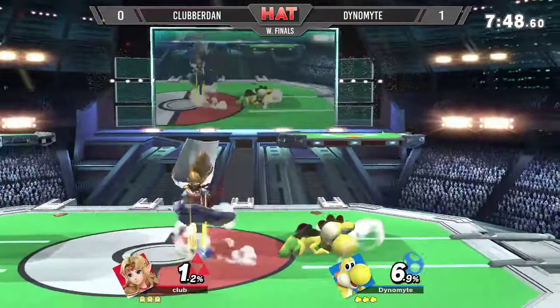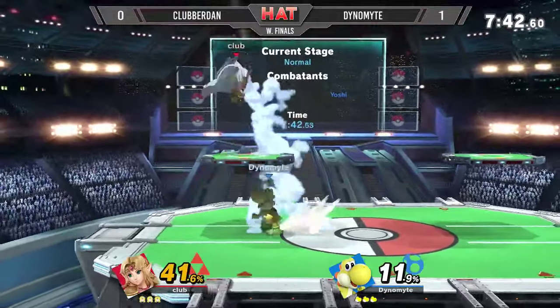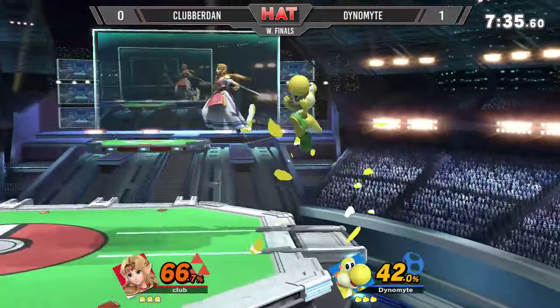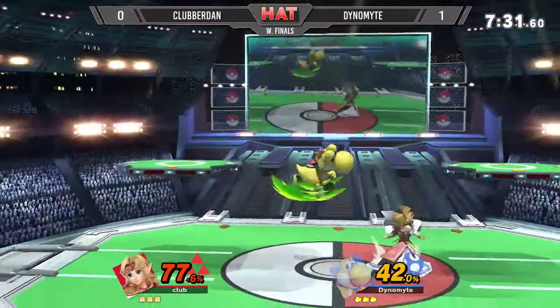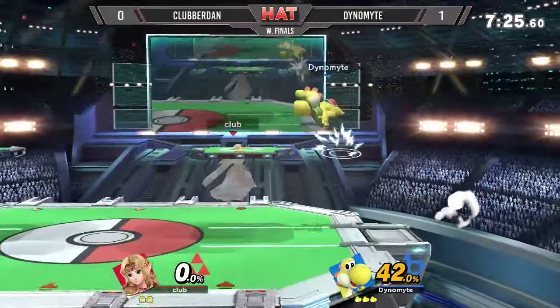In case of Game 2, Dinamite leads with the dash attack. Haven't seen that as much chosen from Yoshi mains, but it certainly works — it's valid. It might just pale in comparison to the egg throw approaching, Nair into up smash off of the mistech from Dynamite.